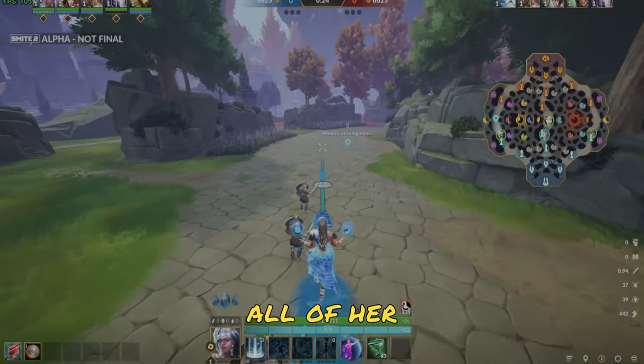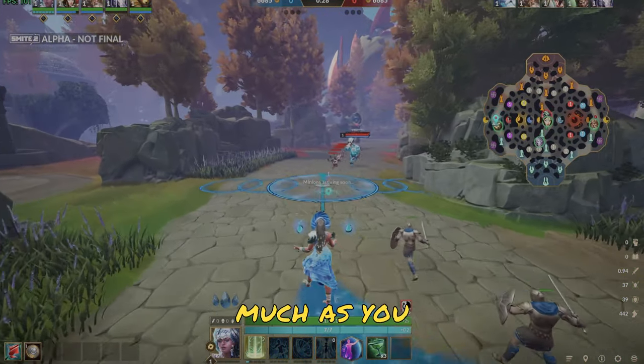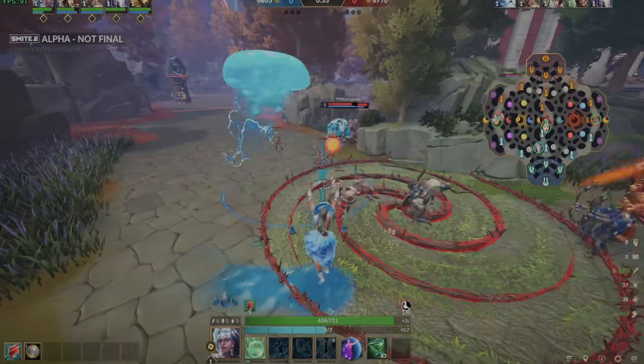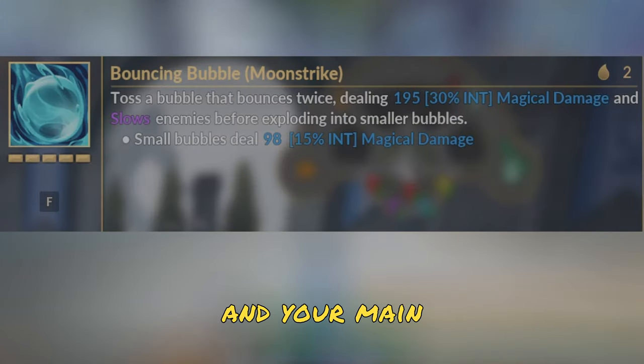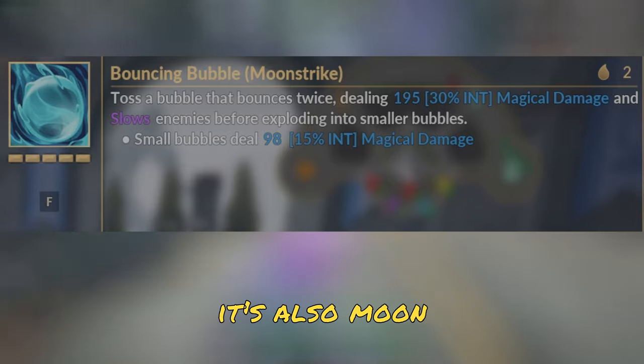An important thing to note: all of her abilities except for her ultimate don't have cooldowns, so you can spam them as much as you want. And building cooldown reduction increases regeneration on your Omi, so building cooldown is a really important thing for Yemoja. Yemoja's first ability, and your main damaging ability, is Bouncing Bubble, and it's also Moonstrike.